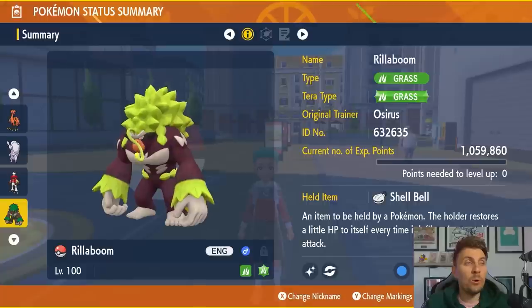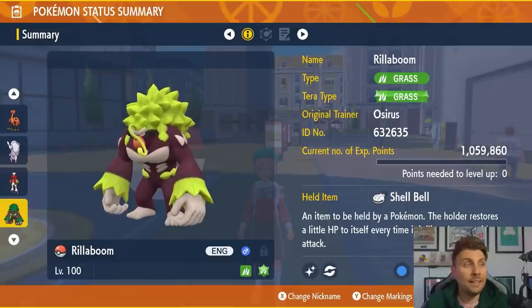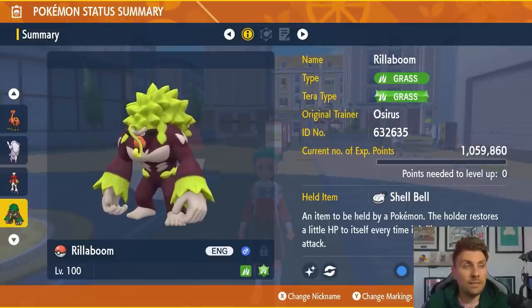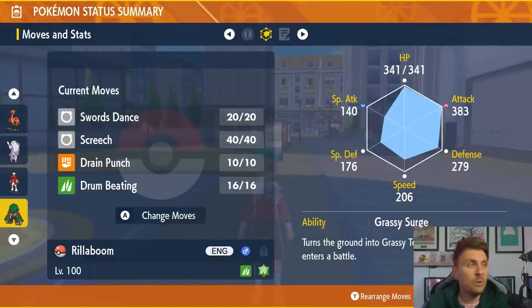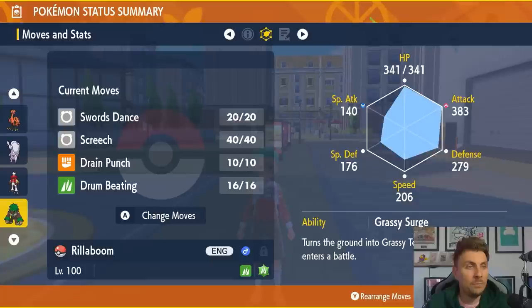The final transferable Pokemon is Rillaboom, likely one of the upcoming 7-star Tera Raid Pokemon now available via Home. It's a Grass type with the Grass Tera type and Shell Bell as its item. Its moveset is Swords Dance, Screech, Drain Punch, and Drum Beating — its signature attack. It has the Grassy Surge ability, which summons Grassy Terrain for five turns at the start of battle. The EV spread is 252 Attack and 252 Defense with an Adamant nature.